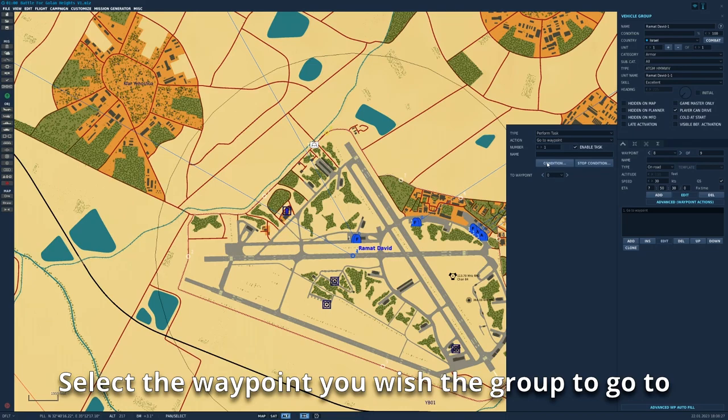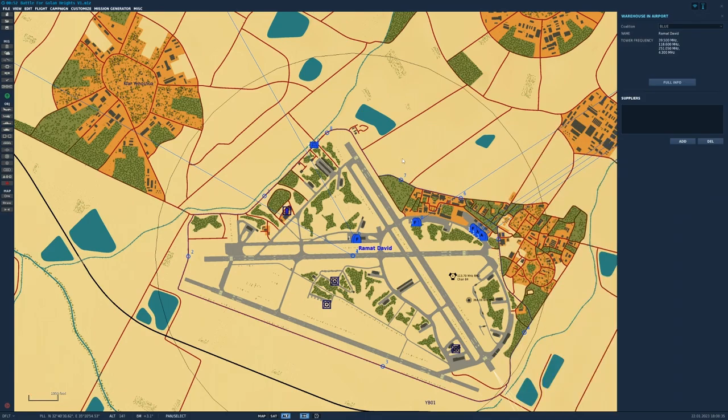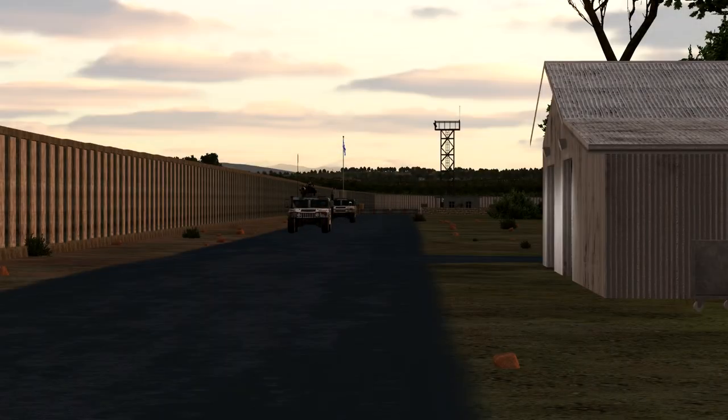In this case, Waypoint 0. Your units will now follow the waypoints you've set up. When they get to their last waypoint, they will then start the loop again and infinitely go round.